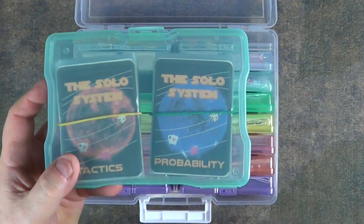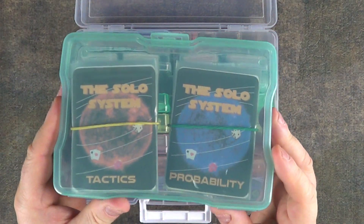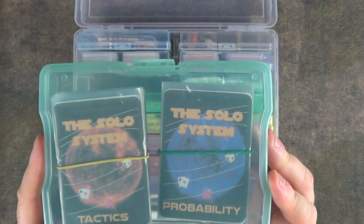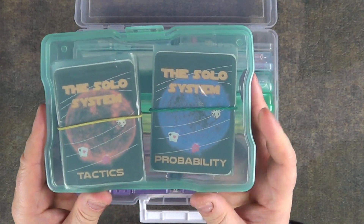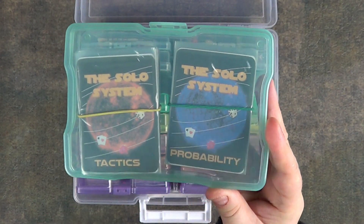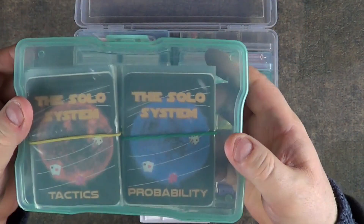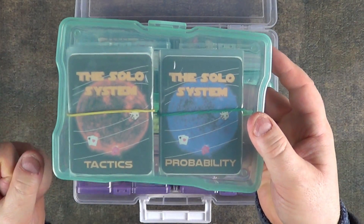Then over here we have what I think is Blog of the Midwest, and this one — oh, the Solo System apparently. I've not tried this yet, but apparently you can use it for almost any board game to create an AI opponent. So if you've got a board game that only plays two players or more, you can use this to create a solo game. You draw cards, decide what you think the opponent would do, and pick from a list — whether the AI would choose money, or whether it would attack you, that sort of thing. Apparently it's supposed to work with every game.